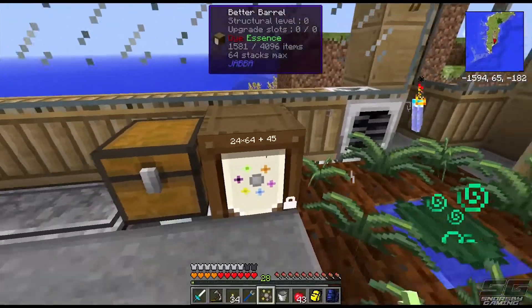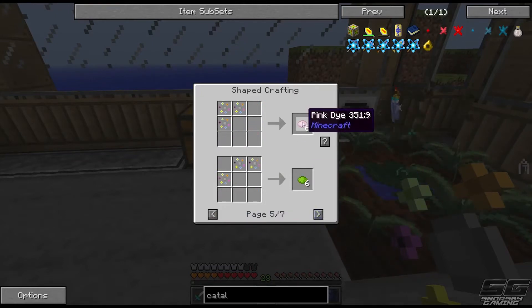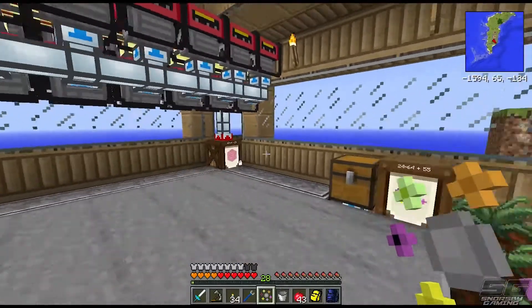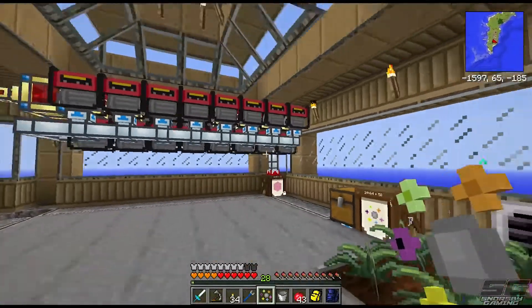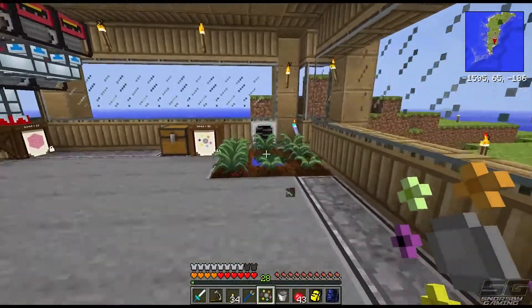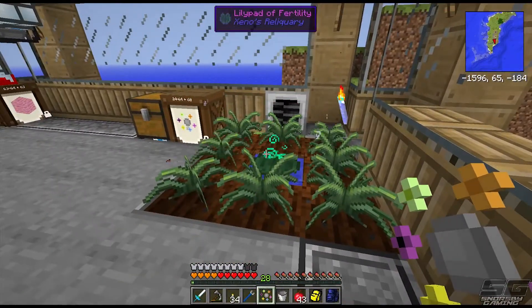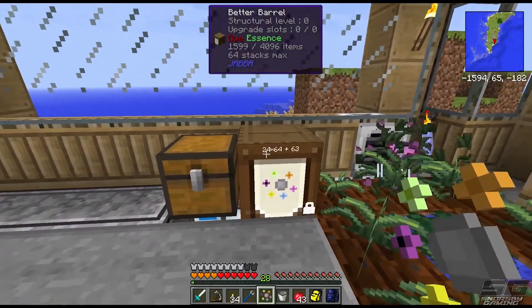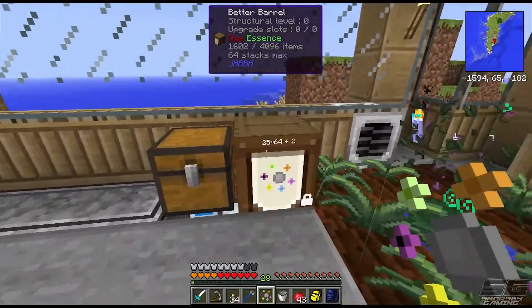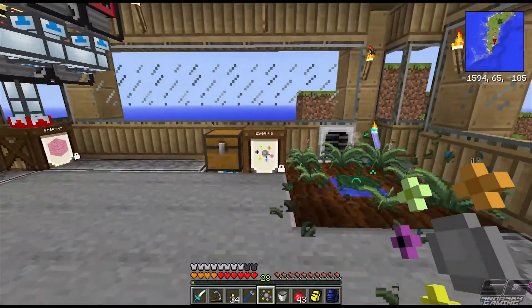I haven't actually hooked this power up to anything on the other side yet. We're going to go through our pink wool and in the meantime I am actually collecting a whole heap of dye essence. If you look at the uses, you can pretty much make any dye in the game. We're going to end up making pink dye and run our power off that instead, just because this is a bit easier to make. I'm also using one of the time torches here just to speed it up a bit. There'll be a process at some stage where I'll autocraft these into pink dye and it'll go up into the generators.